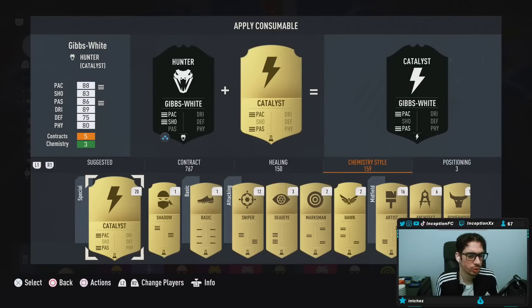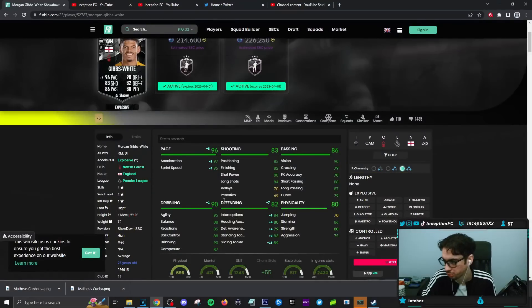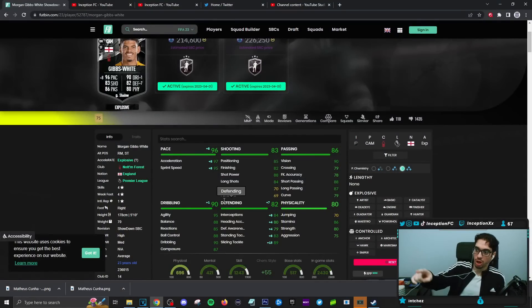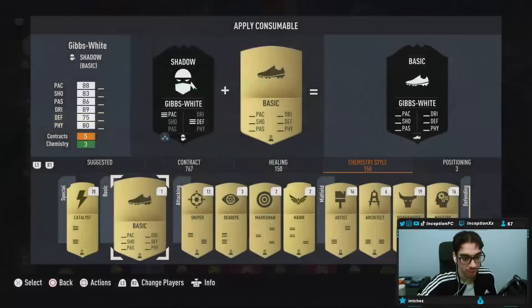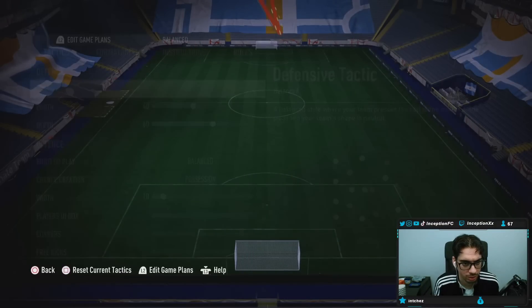I'm just going to give him the shadow right away. So with plus-2s across the board — shot power will be higher, positioning will be higher, finishing will be higher, and dribbling will be higher on a shadow. That's what he looks like with a plus-2 as well with the potential win. That's what we have to think about.